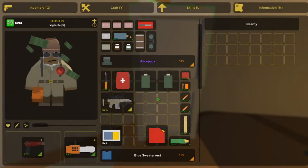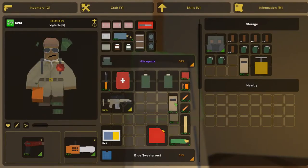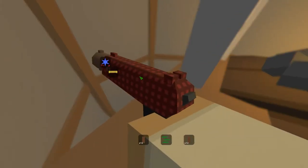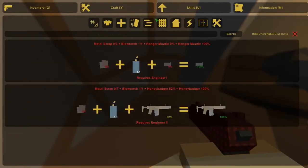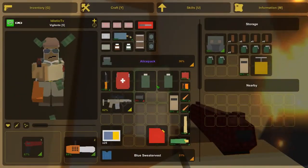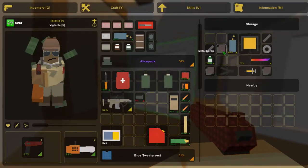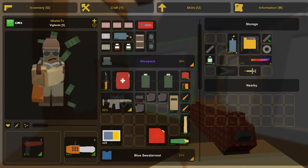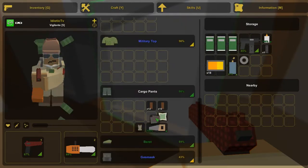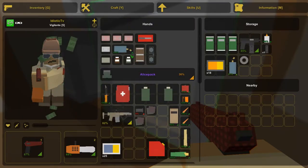I'm sitting by my little fire, I am quite thirsty. I have some MREs I can take with me and wait until my food is very low before using them. One thing I noticed is that my muzzle is at zero percent and I need eight metal to fix it. Let me check — I don't think I have any. I have three metal right there. I also have a blowtorch on me.